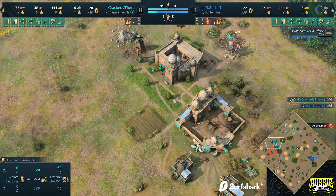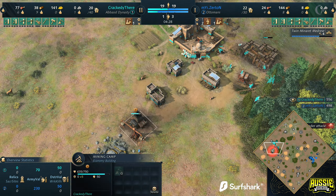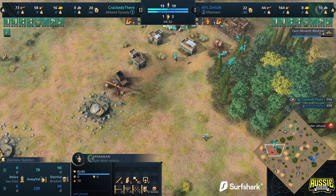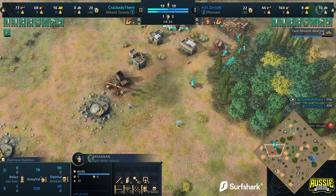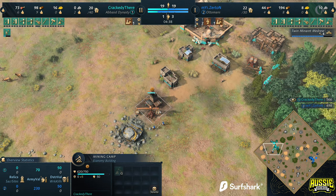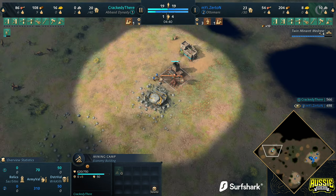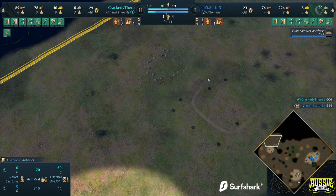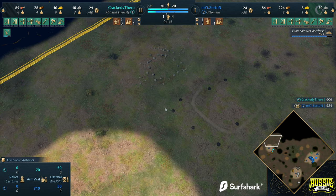We do see villagers moving out onto the stone, so at the very least we know a second military school is going to be coming through. With only two villagers, you'd suspect it's military schools and not second town centers. But in this matchup, don't be surprised to see three town centers apiece — that's typically how it gets played out because both civilizations love to go for additional town centers. Second spearman now joining the party, and attention once again drawn to the mining camp.